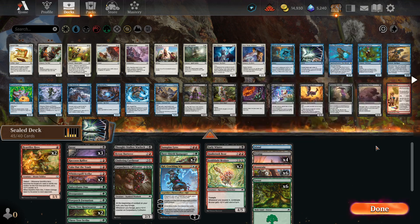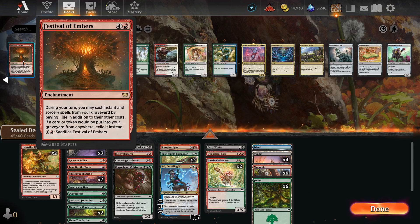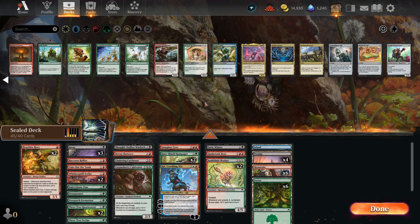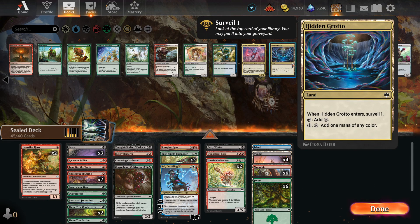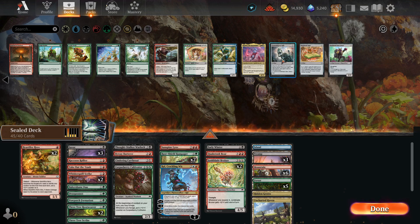We have that and Early Winter for killing big problematic things. Remind me, what does Festival do? Oh, everything gets eggs out — as soon as I start reading it. There's probably a deck for it somewhere, but I don't think it's a limited deck. I think it's a card you play in constructed where you have a plan with it. Hidden Grotto is almost definitely coming in, and probably run the Haven too.